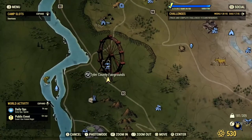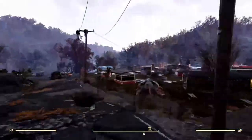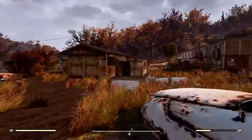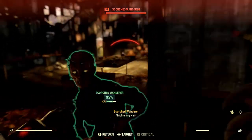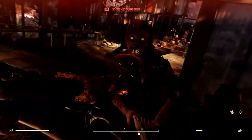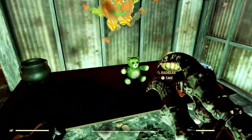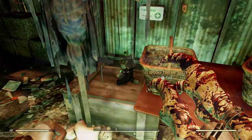The next three bears can be found at the Tyler County Fairgrounds, but first up is the Rad Bear. This bear is over in the wooden shack towards the edge of the carnival location. Just come inside and on the table there should be a Rad Bear — it spawns every time I come here. On the other table you can find a Mr. Fuzzy Bear too, but that's not what this video is about.